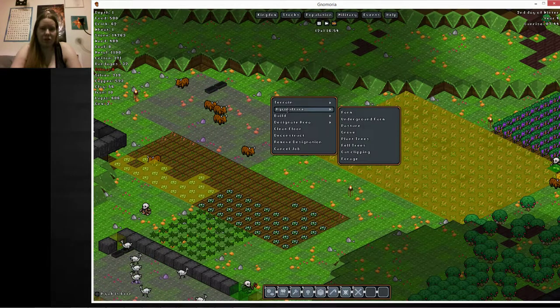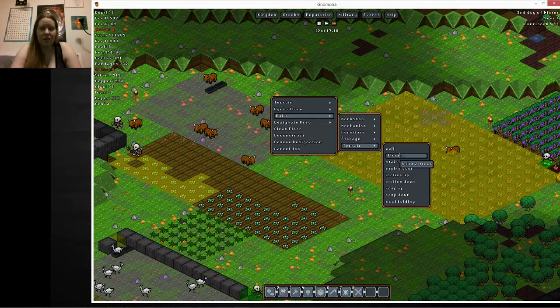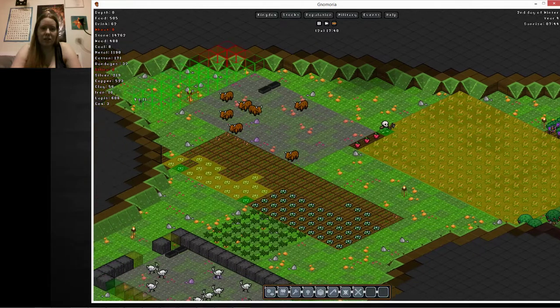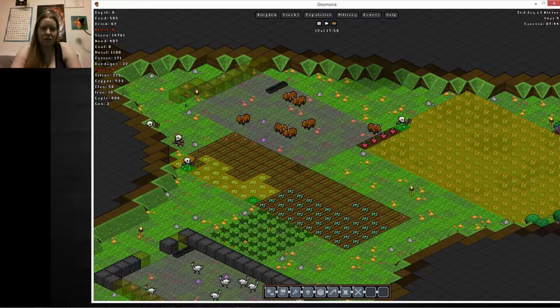And then we should be able to build our wall. I saw the word furniture and then I said it out loud — that's not what I wanted. All right, we have the torch problem again, that's fine, we'll build around it.